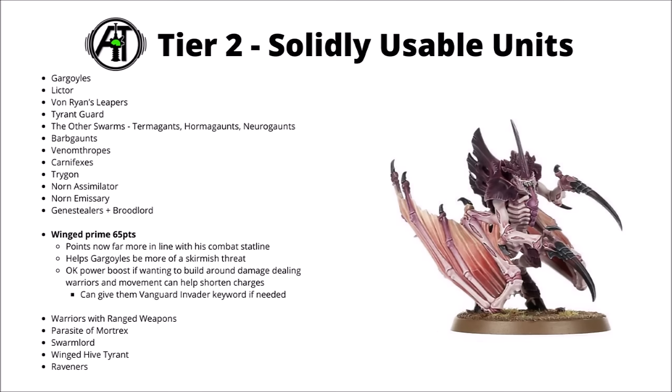Next up, for 65 points, we've got the Winged Prime. I think 65 points is far more reflective of his actual combat abilities compared with the big 80 that he was before — he felt very underwhelming at that cost. Now I feel like perhaps his most interesting use is to help out Gargoyles, being a bit more of a skirmish threat on the board — adding in a bunch of damage attacks to help them maul some medium infantry in combat, plus making their shooting a bit better and providing synapse as well. If you did want to build around Warriors, then one of these at 65 points is now a lot more appealing for either flavour of them. The sustained hit starts to get efficient when you have six Warriors, and he could be kind of helpful for getting units to charge a little bit easier. He can also give the Warriors the Vanguard Invader keyword if that's needed, only relevant in that one detachment of course.